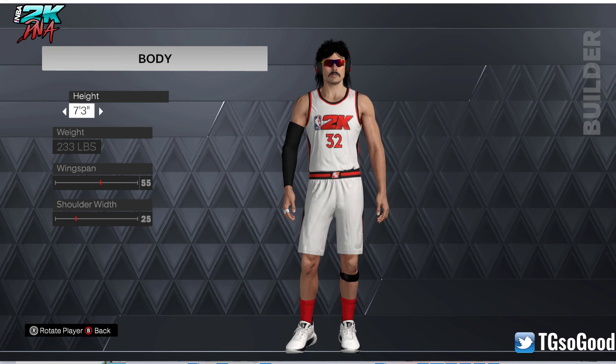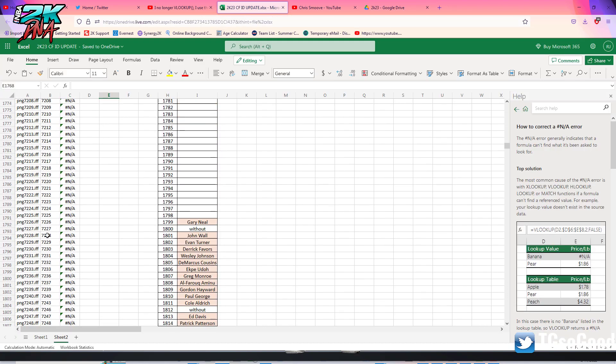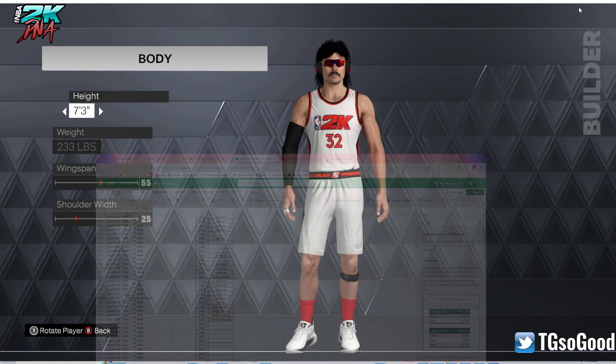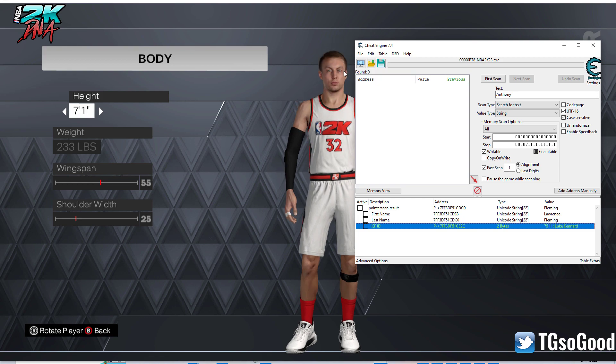I have a list of all the face numbers. We're going to change it to 7511 this time — hopefully you guys can hear the volume okay. I'm going to change it to 7511, change the height in-game, and the face changes.